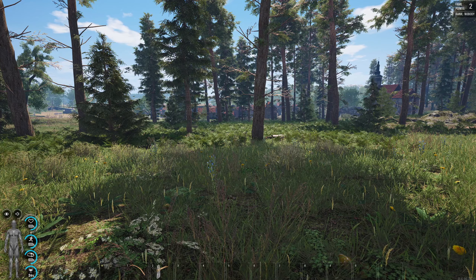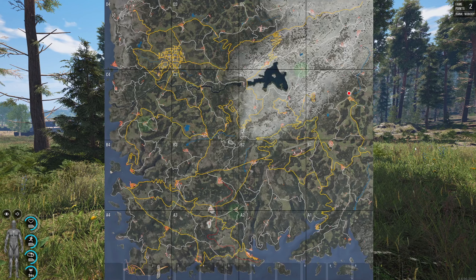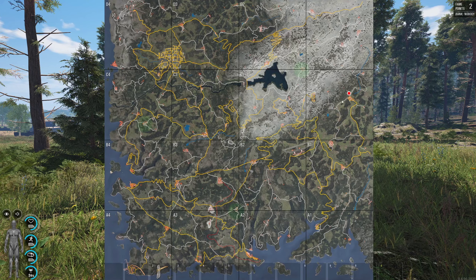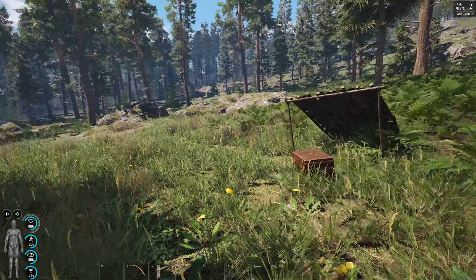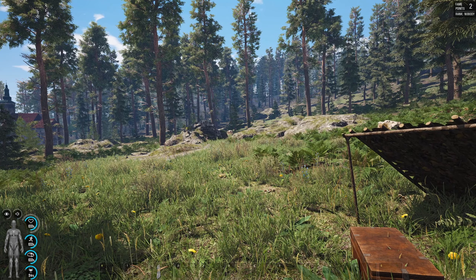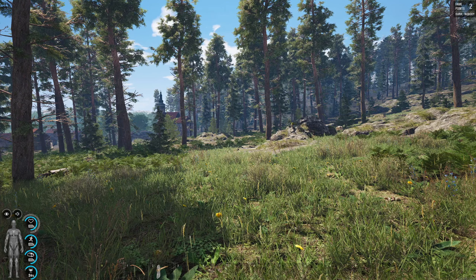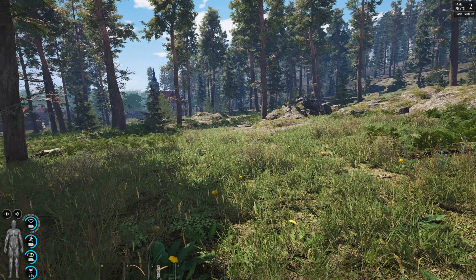Continuing on episode eight, we're going to be looting this town. If I press M it brings up the map - you can see my red marker is over here, so we're going to be working around this area and then working out and doing different things. There have been some major updates with Scum - I'm not going to go through all of them because this isn't that kind of video, but there has been a lot of updates like wolves and base building especially.